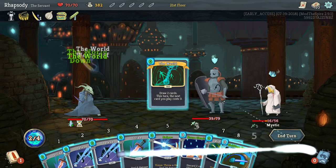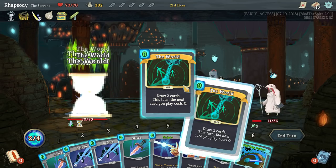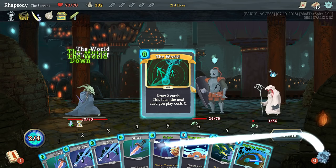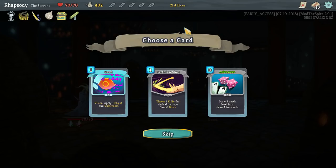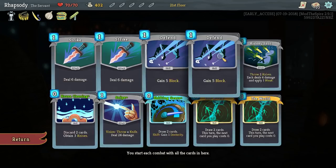Then you can do this with Escape Plan. Advance would work for this build as well. As soon as I got Letter Opener, I should have recognized that it's going to be basically impossible to stop me at this point. We don't want our hand to overflow, so we're not going to take Advance — it's also not necessary.